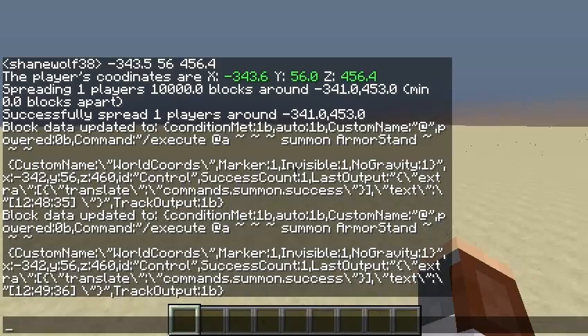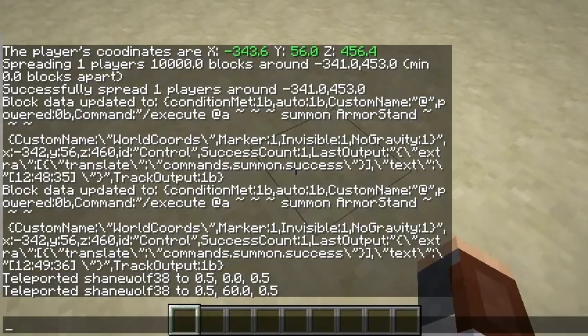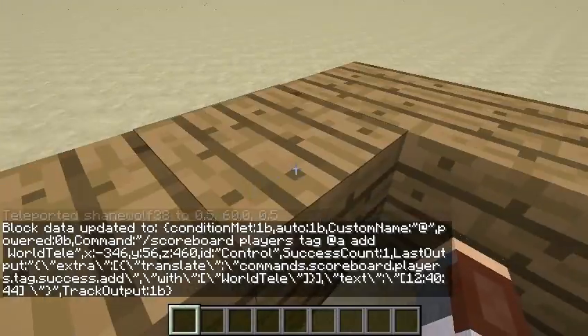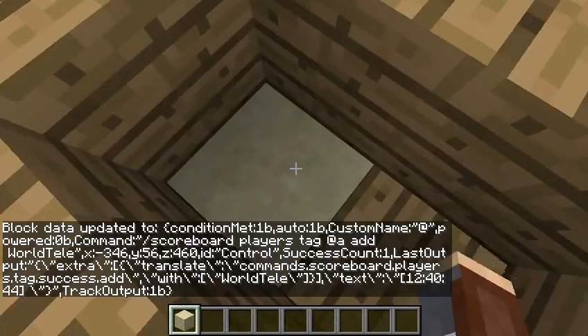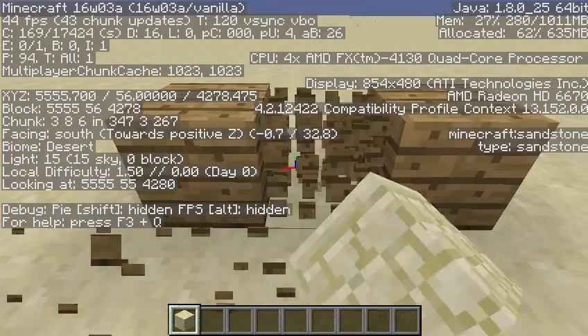And now we're going to go back to... put me up here. And now I believe this is the command to teleport back. And now we're right back where we were, as you can see — and these chunks were unloaded because this is really far away from 0, 0, 0, but it teleported me back. And you can see the decimal accuracy. So that's awesome, and you can do a lot with that.